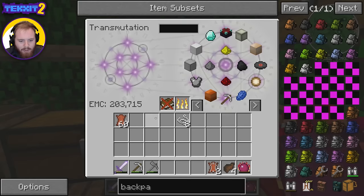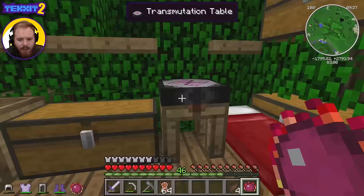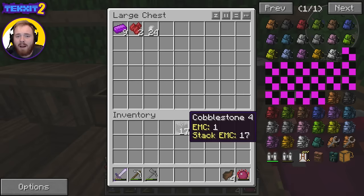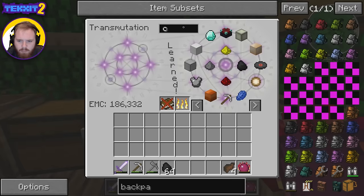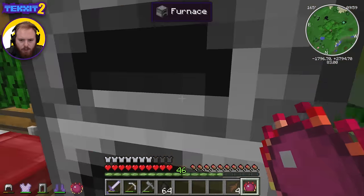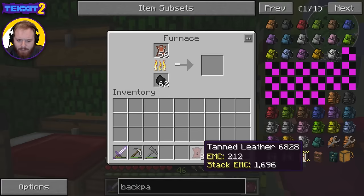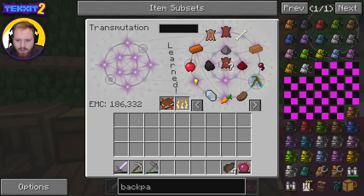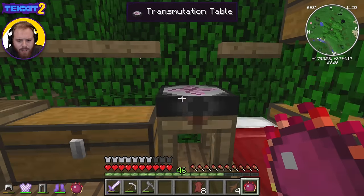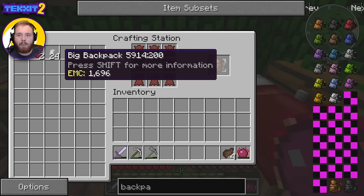We're figuring this out one little baby step at a time. Two of them — they have an EMC value, that's all we needed. Open this back up, throw them all in there, and we'll just get a stack of them. Why a stack? Because why not. We're going to cook it — throw it in here. Do I have charcoal? I don't have charcoal. What a darn shame. It's gone all the way to eight but I just now realized it does have an EMC value, so there's no reason to keep this going. Now to make this backpack I think eight's all we needed, so boom — objective one is complete.